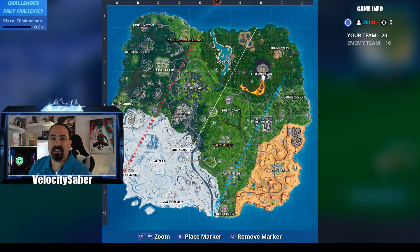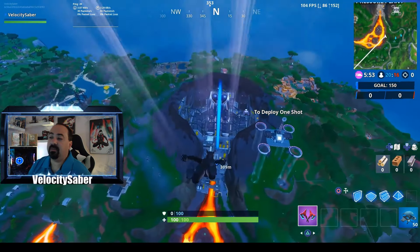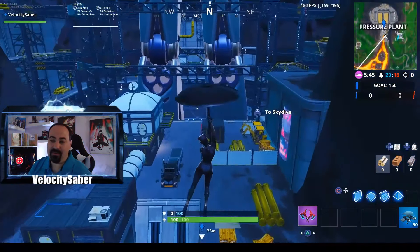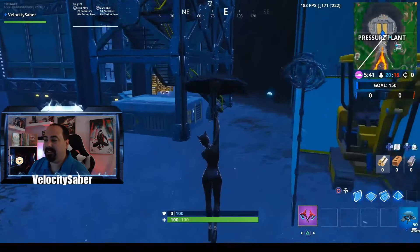Hey everybody, VelocitySaber here, gonna help you guys out with Fortbyte number 52. This one's gonna be located over at Pressure Plant and we're gonna need the Bot Spray for this one. This is before the actual robot got built — had it recorded for a while, just haven't been able to post it, been trying to catch up on all my edits. But as you drop over here it should still be in the same exact place.